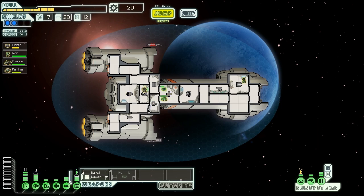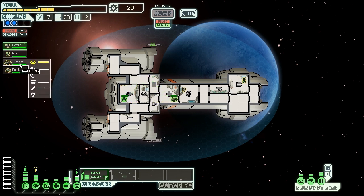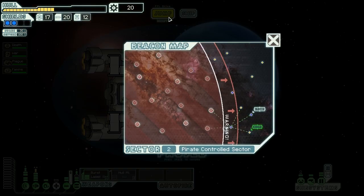Heal everyone up. Let's take a look at our skills - Death is actually a level two guy. Both our engines and helm crew are level two already. War is just level one and Famine is also just level one - that's pretty good for only being in the second sector. Hard to complain too much about that. Power back where it's supposed to be, and let's jump to the exit because we do not have enough time for another free jump.